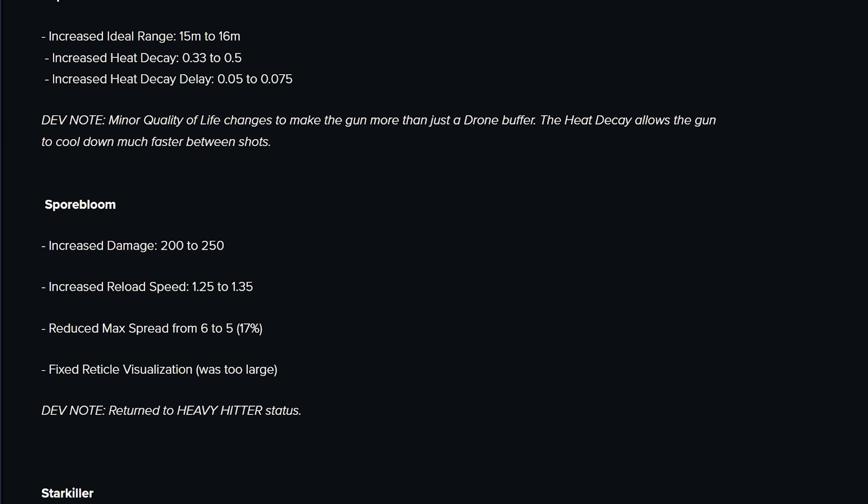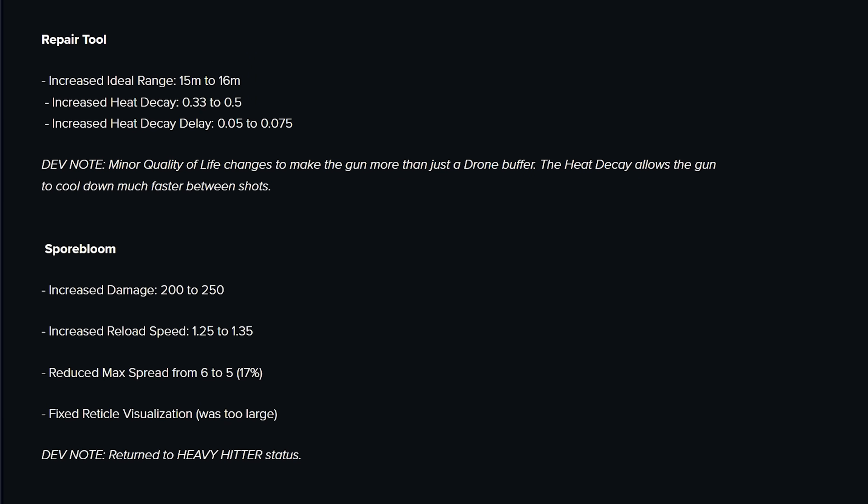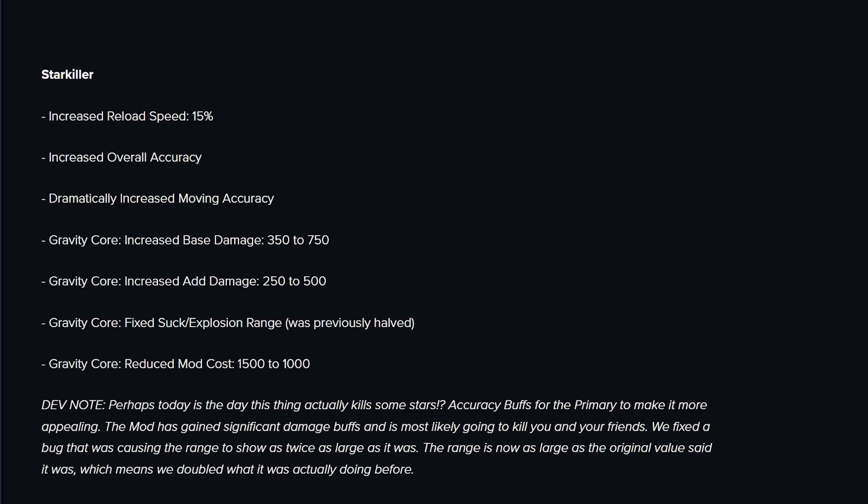And then we have Sporebloom. Who's looking at that and not thinking it's insane? Straight up 25% more damage, less spread, faster reload speed — yes please. And yeah, it's that crazy. On its own, with just basic gear, I was throwing about 9k DPS at the target range. Of course, that's given shotgun range and weak spots, which are very inconsistent. But Sporebloom's definitely going to be back. I expect to see it on more builds for sure, because it's hitting like a truck.